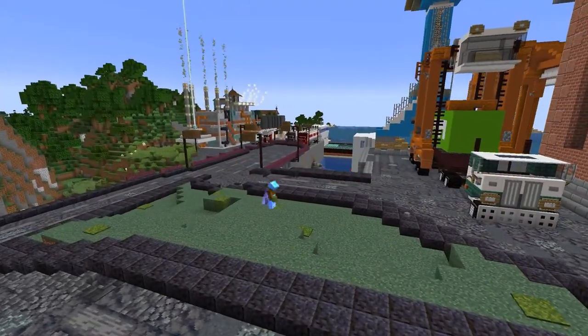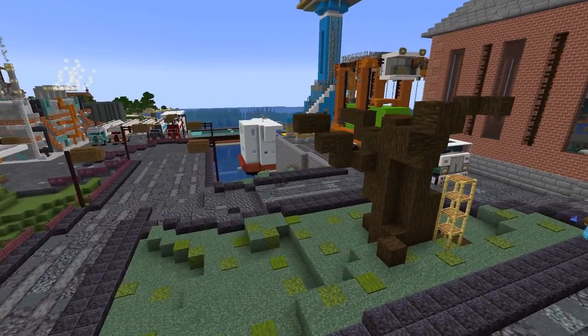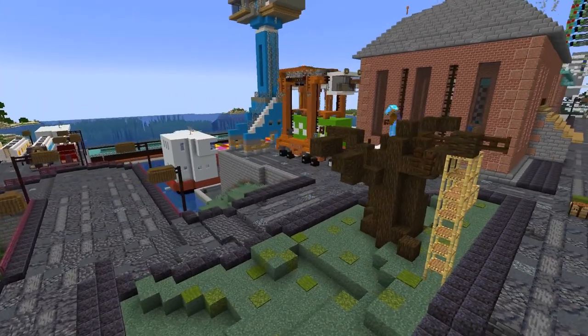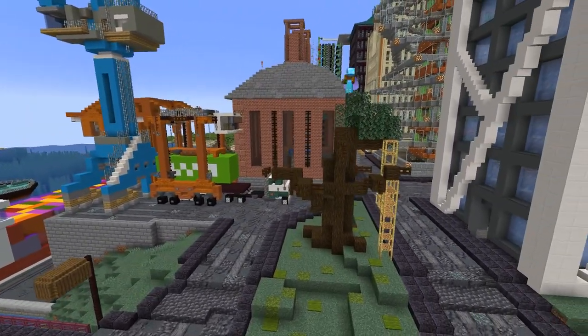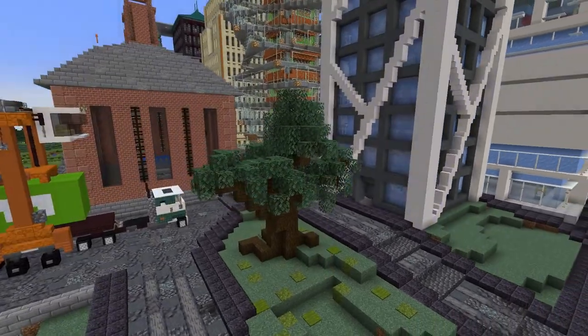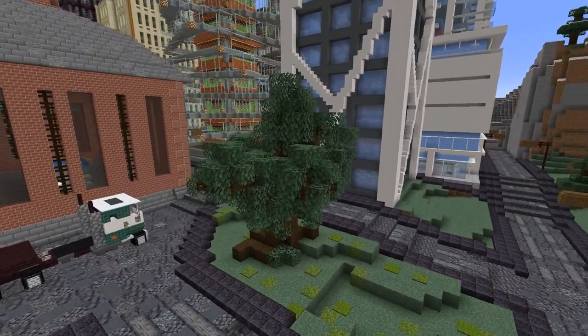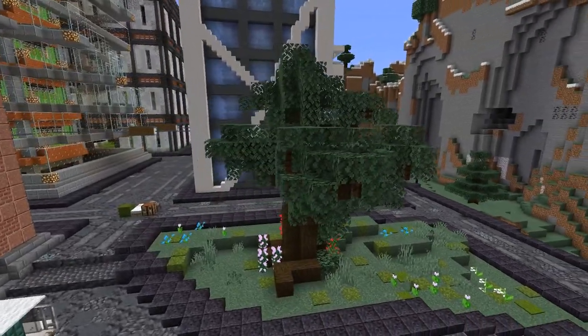A bit of greenery here in between the roads. I cannot decide if I like this tree, which is more elaborate than the one I created at the beginning of this series. I'll let you decide down in the comment section. This small park is not too well tended, as you can see from the grass.